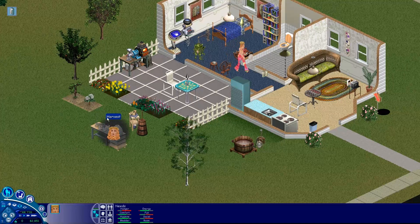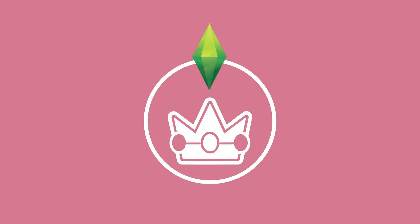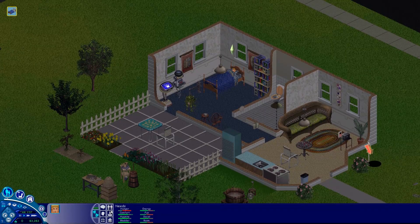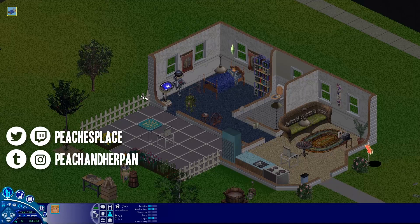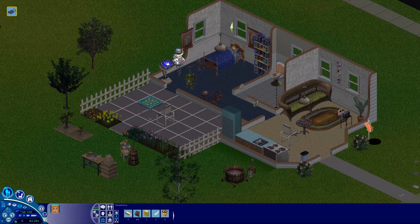This is just so adorable, I can't even. Hey guys, it's Beaches, and welcome back to The Sims Making Magic! We started making some magic coins in the latest episode. I gave my Sim a couple more points in Mechanical and Logic and we're just gonna keep going.